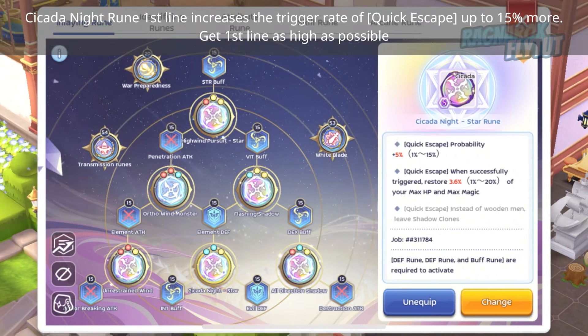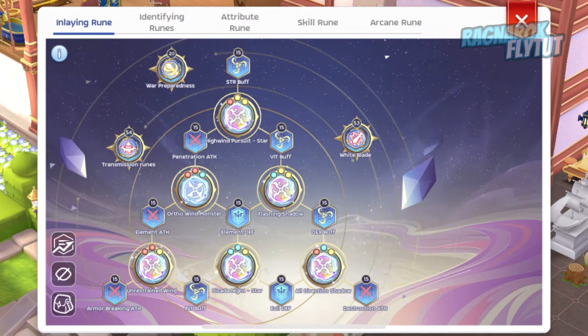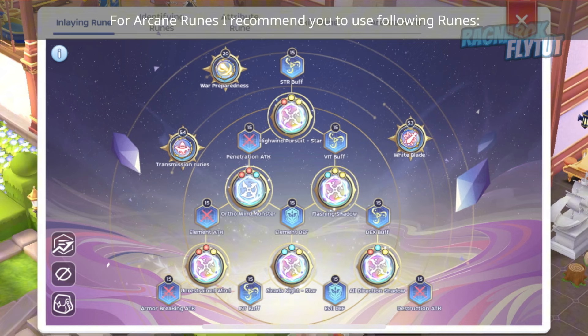Cicada Knight Rune 1st line increases the trigger rate of Quick Escape by up to 15% more — get 1st line as high as possible. All 3 lines of All Direction Shadow Rune are nice, but prioritize the 3rd line first. After that, focus on the 1st line to boost Shadow Clones damage. For Arcane Runes, I recommend the following runes.